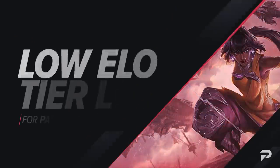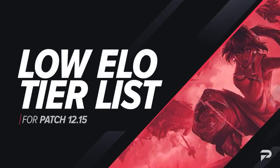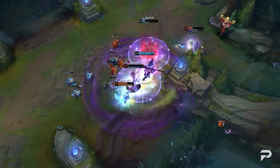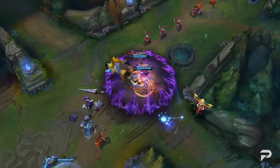Hello Summoners and welcome to another ProGuides video. I'm Crumbs and I'm here with our 12.15 low elo tier list. Our regular tier list, which we post with the patch rundown and mid-patch updates, is aimed at around a high gold to platinum skill level. This one covers everything below that.